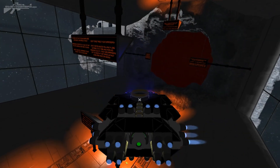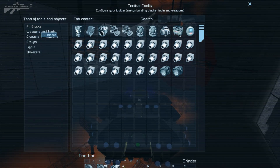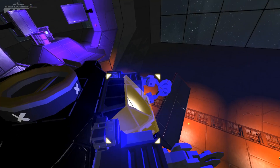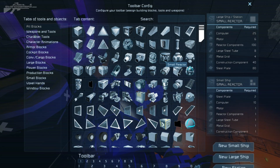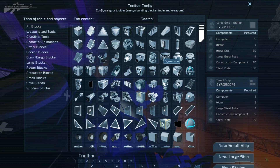On the other hand, we've got a whole variety of blocks that have been reconfigured using different sorts of material. If we get out of here and go to the G menu, you can see that different blocks are now requiring different types of material and in different amounts.